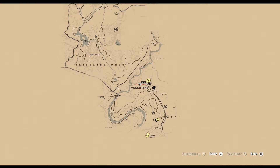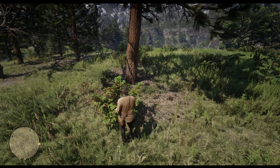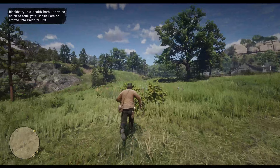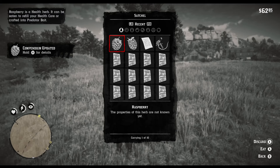Herbalist 2 will have you pick and eat 4 species of berries. Near Valentine is where you'll find some blackberry, and a bit further away nearby you'll find some raspberry. Note that if you haven't examined the plant already, you won't have the option to eat it straight away. So all you need to do is go to your satchel and eat them from there.